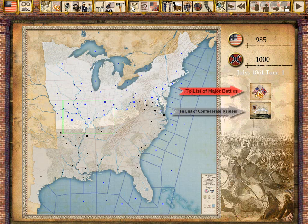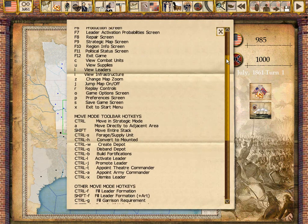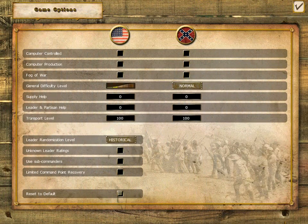The strategic map gives an overview of the playing area and provides access to a list of all the battles that have been fought in the current game. Numerous hotkeys are also provided to ease play. Various game options such as fog of war, leader randomization, and the use of subcommanders provide flexibility, increased realism, and variability to suit player interests.